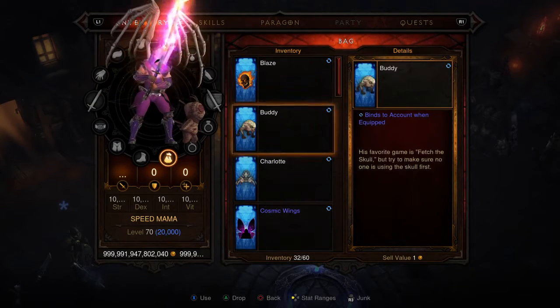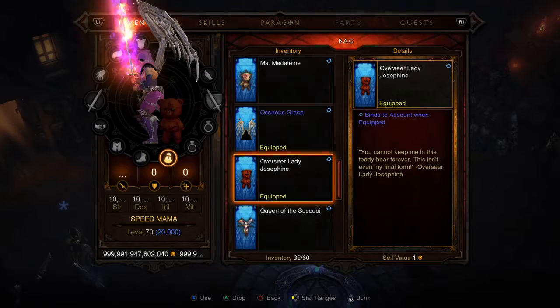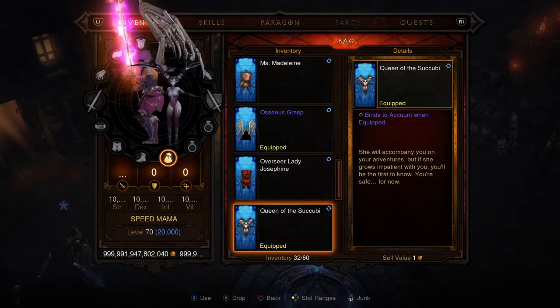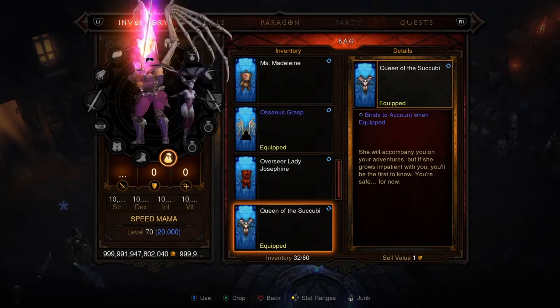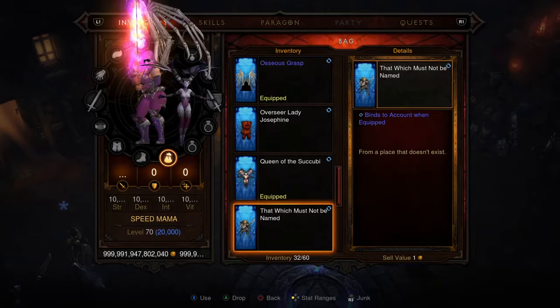Then we got Ted — looks like he's been sewn up a few times, you know, seen some battle, war vet. My favorite — the queen of the succubi. Not only does she look amazing, but she just so happens to match my character a little bit. That is basically how it was put together.